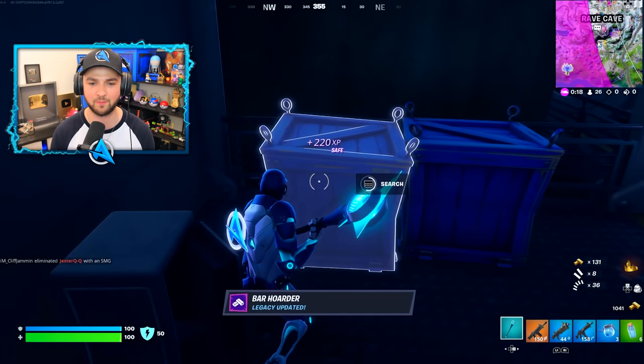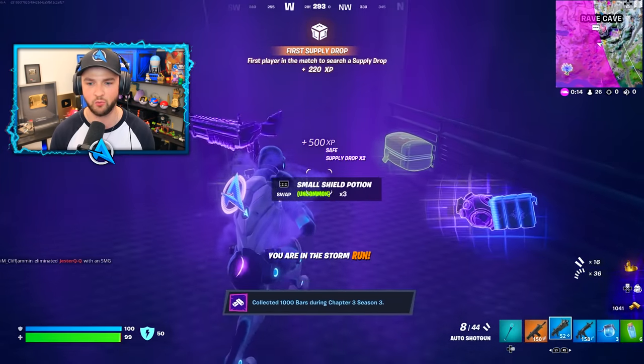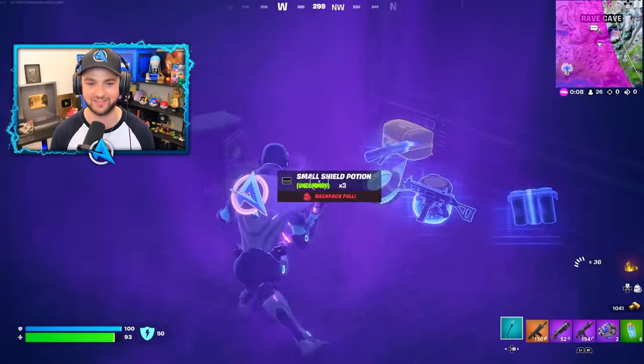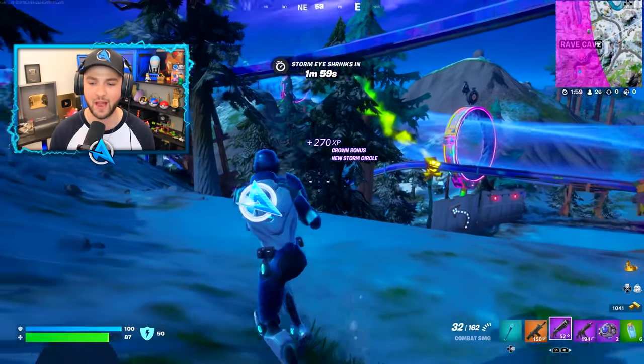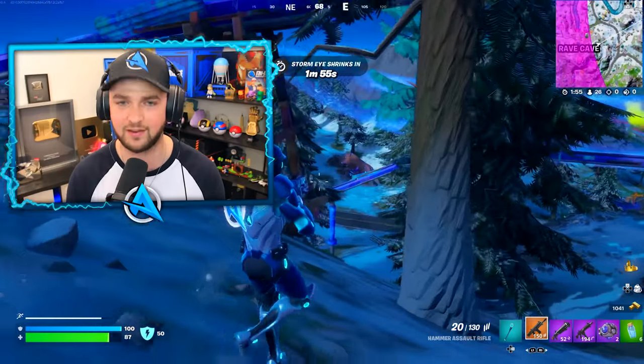What will we get inside our supply drops? We've got launchers, we've got new shotguns — we are absolutely stacked right now. But the question is, which weapons should you be picking off the floor? The new hammer assault rifle, the new two-shot shotgun — I've got both of them in my hands. Let's use them. Take yourself a baller and zoom on into the next zone.